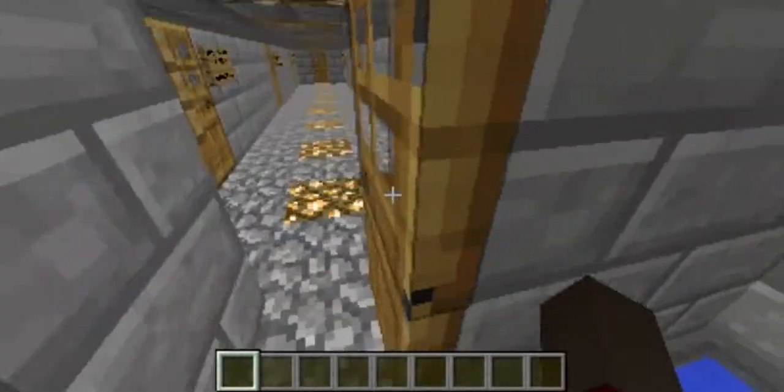And then the bathroom, which I'm pretty sure is ingenious. You basically turn the lights on like this, and then you can take a shower. You put water in, and then once you go like that, it's supposed to drain out here — pretend drain out — but I forgot to do that. So let's turn the lights off.